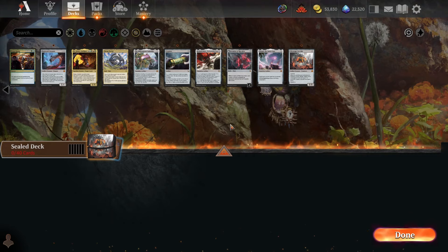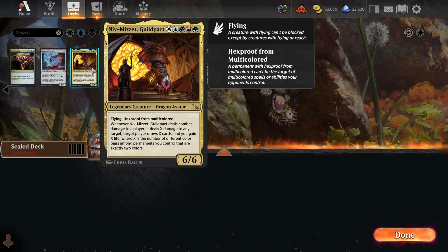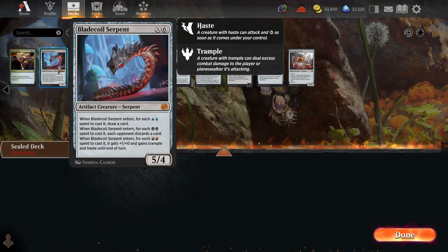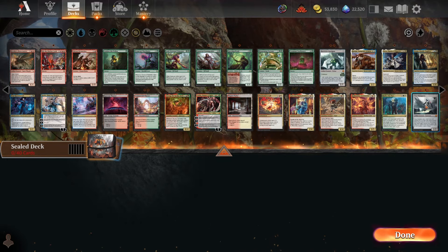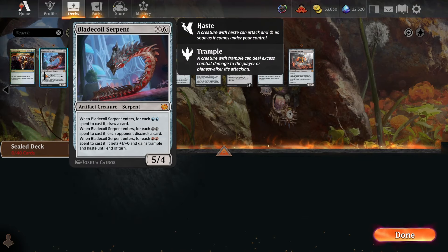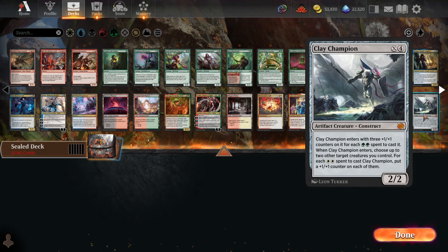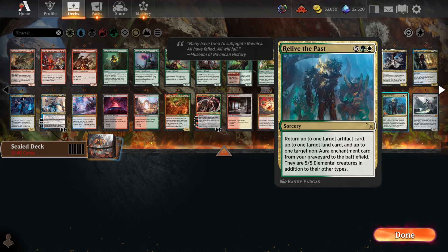There are great colorless cards here, we just don't have the great fixing for playing a bunch of different colors — like for our sweet multicolored cards, such as Niv-Mizzet here. This is probably not going to happen, but that's okay because we have plenty of other powerful rares and mythics. We've got a Doppelganger, the Clay Champion and the Blade Coil Serpent, the Grixis artifact creature and the Slesnia artifact creature. We've got all our colors covered there for whatever we're playing.